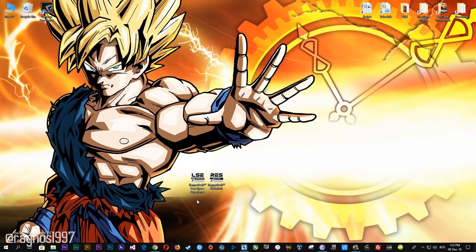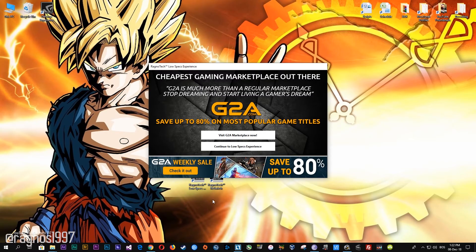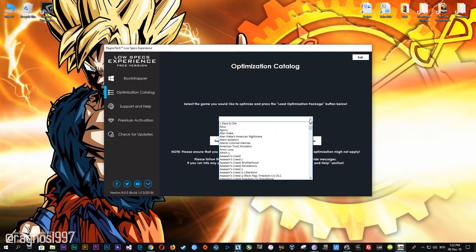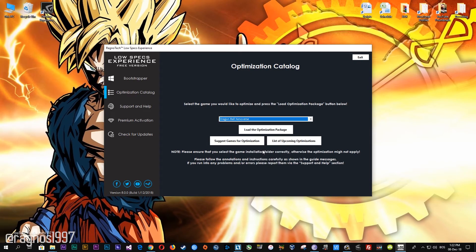After you download it, simply install it and you will get the shortcuts on your desktop. Now start it and then go to the optimization catalog section. Once you find yourself on this page, simply select Dragon Ball Xenoverse from the drop-down menu and then press load the optimization package.